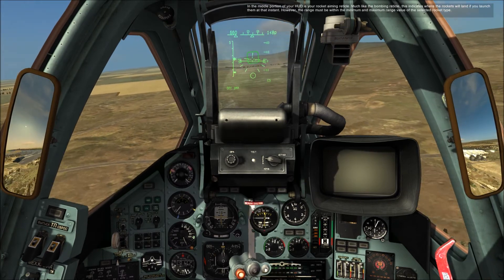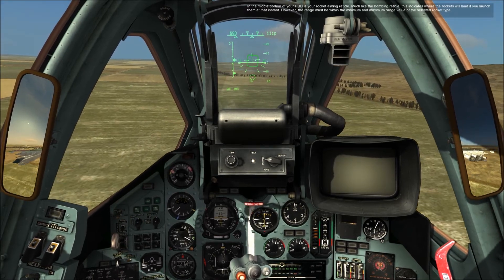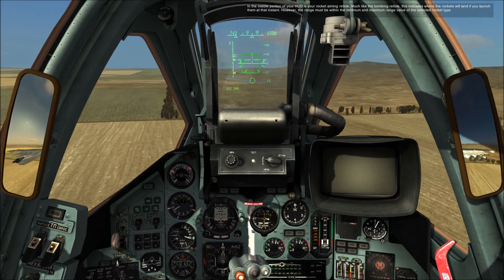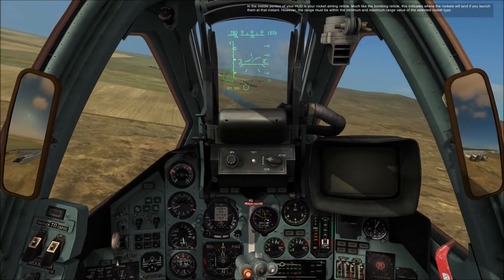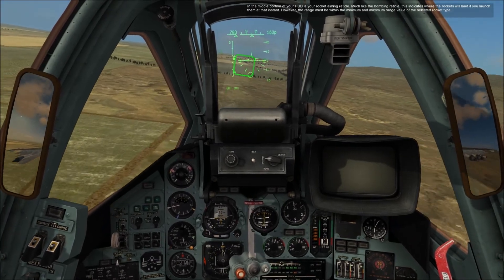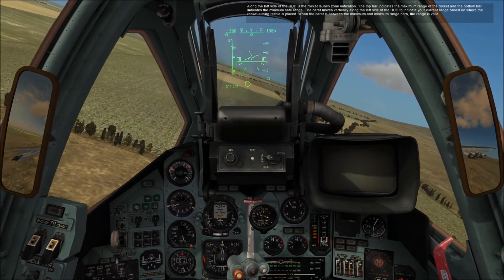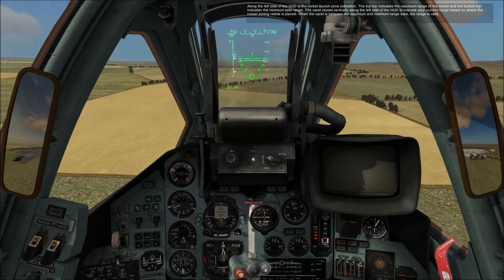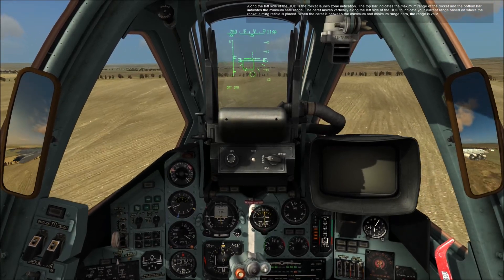The middle portion of your HUD is your rocket aiming reticle. Much like the bombing reticle, this indicates where the rockets will land if you launch them at that instant. However, the range must be within the minimum and maximum range values of the selected rocket type. The top bar indicates the maximum range, and the bottom bar indicates the minimum safe range. A marker moves vertically along the left side to indicate your current range based on where the rocket aiming reticle is placed. When it falls between the maximum and minimum range bars, the range is valid.